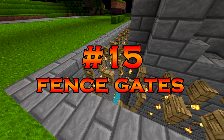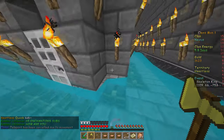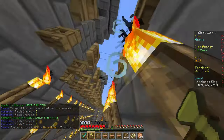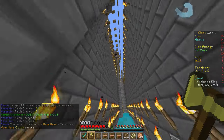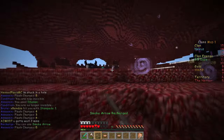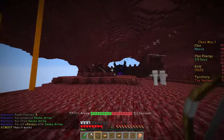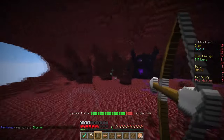Here we are — tip number 15. This tip is for people with a moat outside their base. Now that you know assassins can hug the wall and escape a water-filled moat, you can prevent this by simply placing fence posts above your moat. If you place fence posts above the moat, assassins won't be able to flash or blink out. So if you want an inescapable moat, just place fence posts and water. That's basically it for this video — 15 Clans tips to make you a better player. I hope you learned something, and I'll see you all next time.